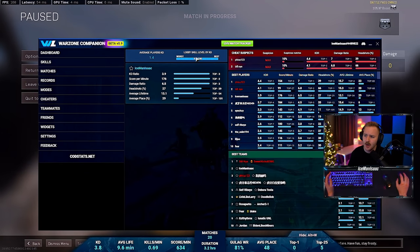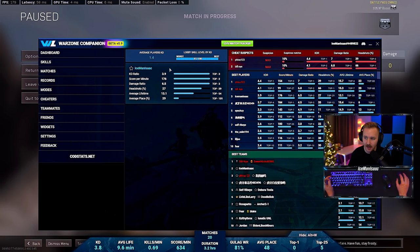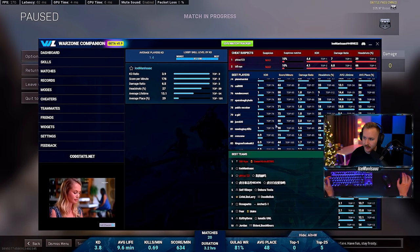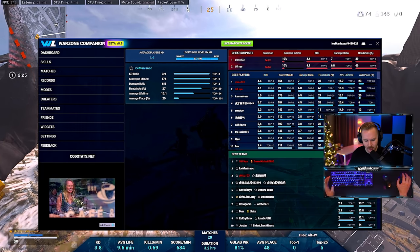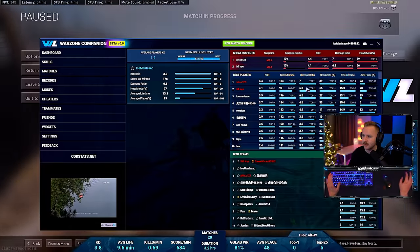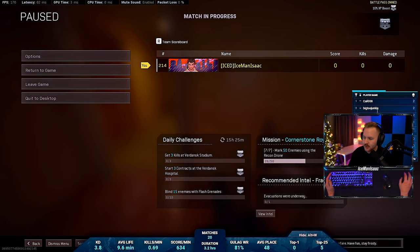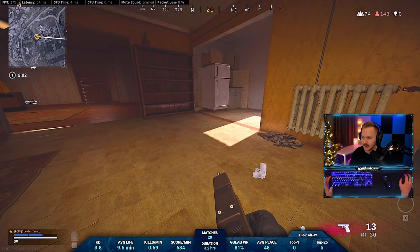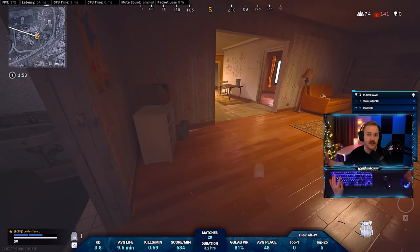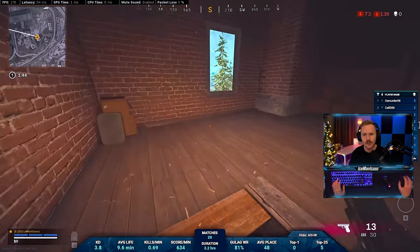Let's look at more things you can check. Lobby skill level by KD: this is one of the best lobbies I could possibly get — 97th percentile because it is a 1.4 KD lobby average. You can see all of your individual stats, and the average player in this lobby has a 1.4 KD. There's also a live counter on the right-hand side of who has the most kills. If your lobby is dying very quickly, you can pop this up via hotkey and be like, 'This lobby is dying really fast — what the heck? This guy has 45 kills.'